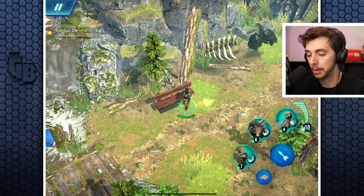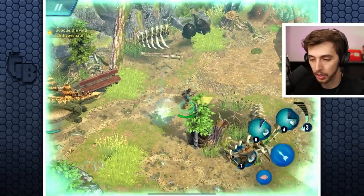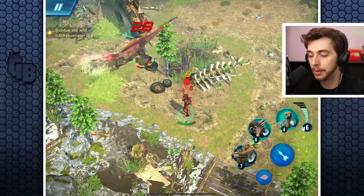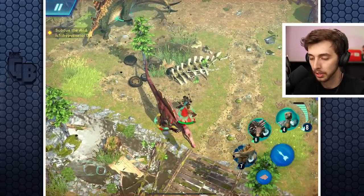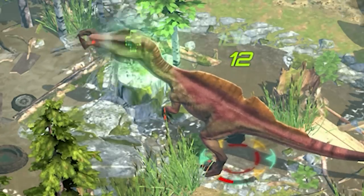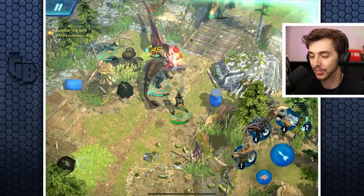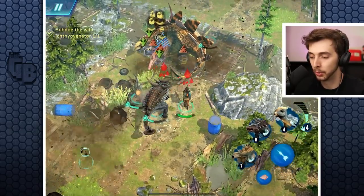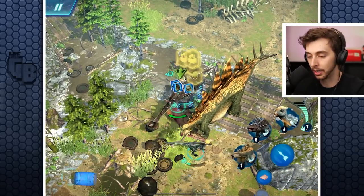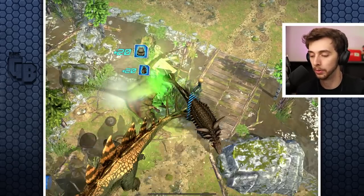There's the Ectovenator - we'll just sit on a bench. This is a great Easter egg: if you stay by the bench, look how cool that was! So the Ectovenator does bleed damage even if it doesn't directly hit you. When it's on low health, look - it regains health by eating fish! That's so cool. Although it's going to die pretty quick - there we go.